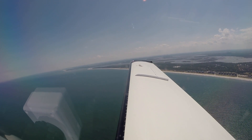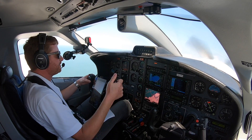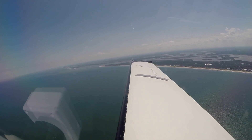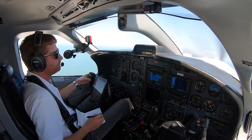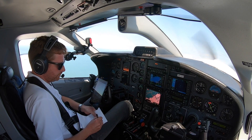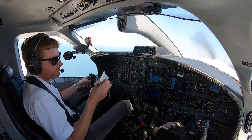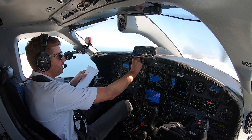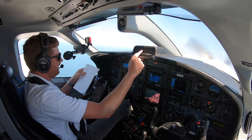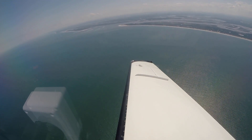Good afternoon Jax, November 851 Tango Bravo. Jax departure: squawk 2612. 251 Tango Bravo, you're radar contact 3 miles east of Fernandina Beach airport — currently passing through 2,000. You're cleared to the Opa-locka airport via direct Ormond Beach, then as filed, climb and maintain 14,000. Expect flight level 280 ten minutes after departure. We'll put 14,000 in our altitude selector, direct Ormond Beach, and we'll go into nav mode. This is where the workload gets a little higher — that's why I put the autopilot on. And we are on our way.